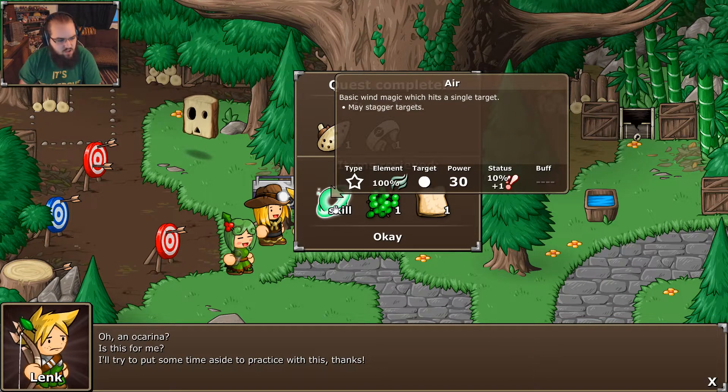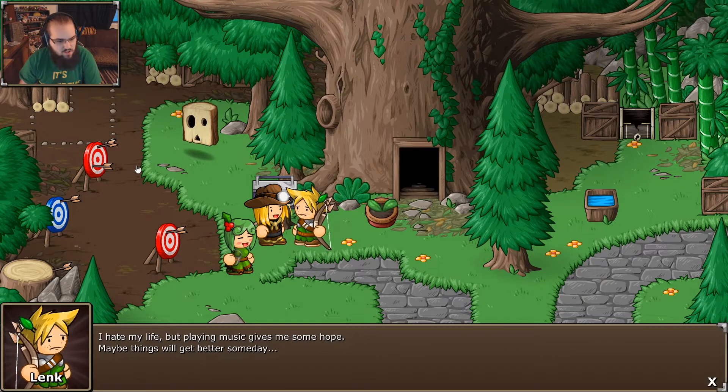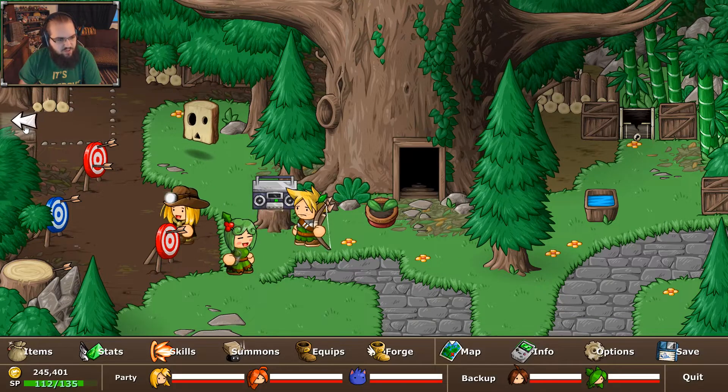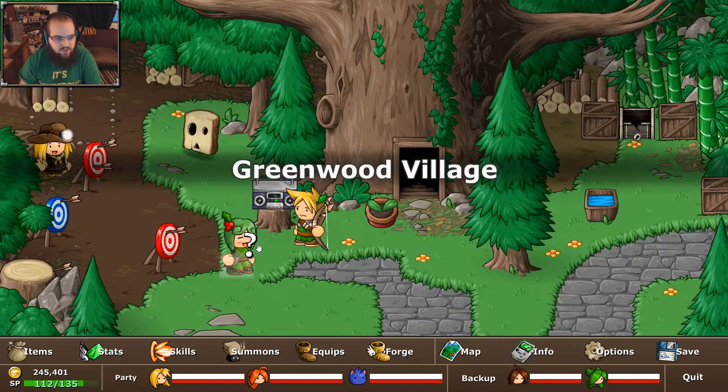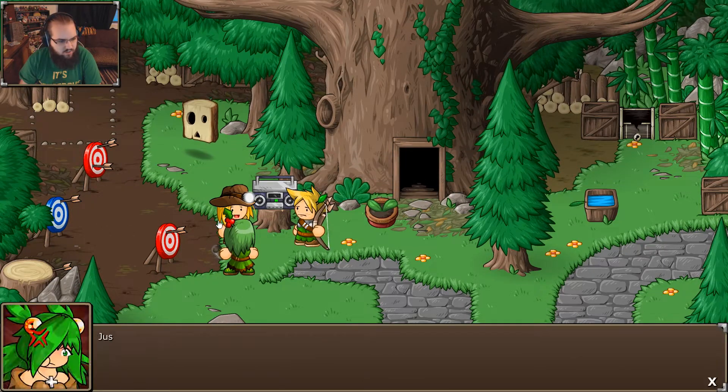Yep — wind attack, staggers. Try to put someone inside to practice with this. Maybe things will get better — let me just leave and come back and see if anything actually changes. I don't remember anything really happening with this quest. Most of the quests change things around a little bit. It doesn't say anything interesting.